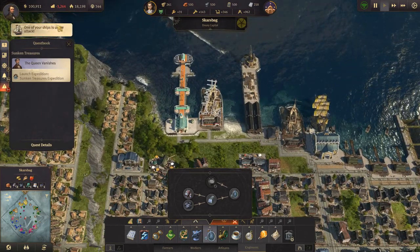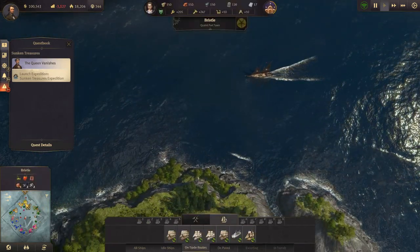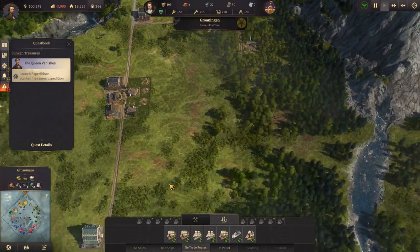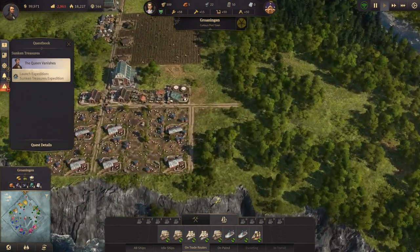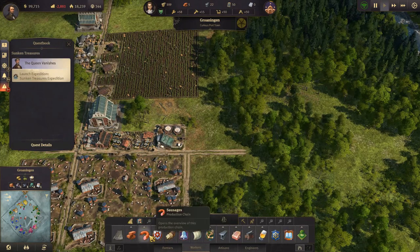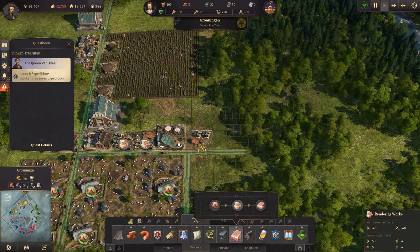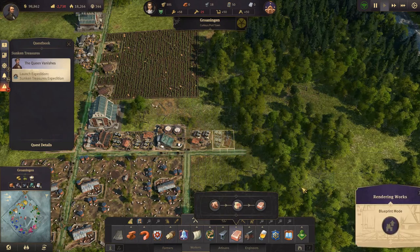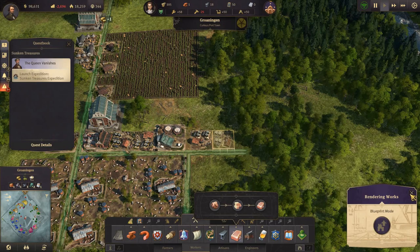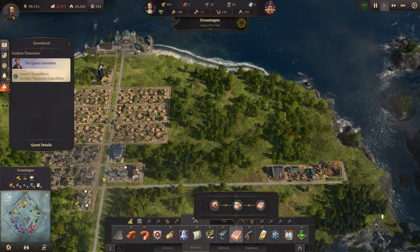I don't want to build more of those right now because they are really expensive in upkeep. Ship under attack. Over here - there's that guy. We built some more pigs here which means we could build a couple more rendering works, which I want. We need bricks - that's fine, they'll come in.